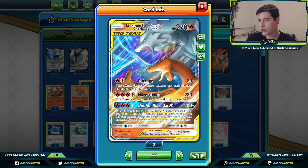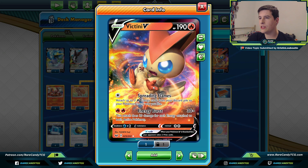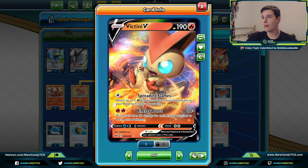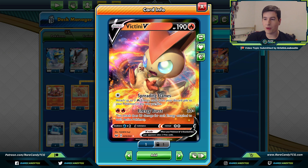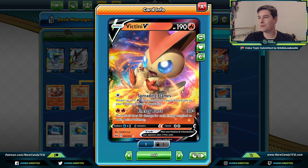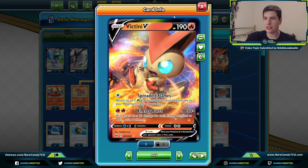We have one copy of Victini V. Victini has the Spreading Flames attack — attach three Fire Energy from discard to your Pokémon any way you like — so especially in the mid-game where Volcanion gets worse, Spreading Flames is a much better energy accelerating attack. It also has Energy Burst, which does 30 times the amount of energy attached to both active Pokémon. This can be good against something like a Centiskorch deck or Lapras VMAX. I'll say Victini has been one of the weaker cards I've been using, but there is still utility here.